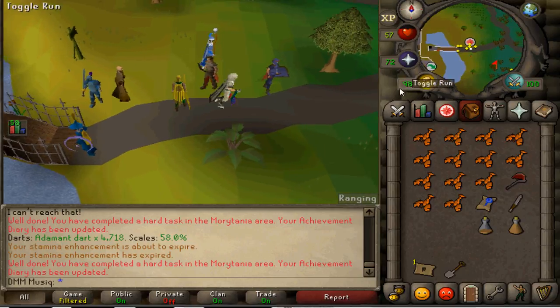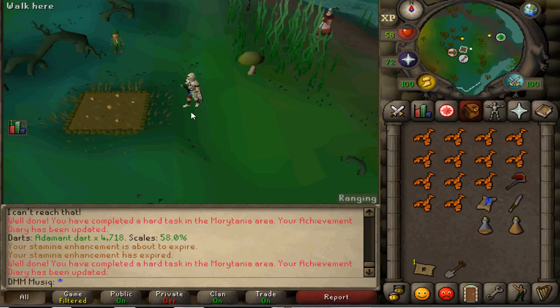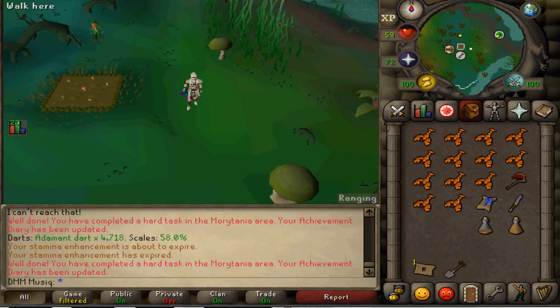Once you've arrived in Paterdomus, check up on your mushrooms and watermelons. When both patches are ready, pick a mushroom and pick a watermelon to complete both tasks. Mushrooms take four hours to fully grow and watermelons on Harmony Island only take 18 minutes. Both have no protection and four farm cycles each, but Super Compost gives two extra lives. Still, the likelihood of them dying is quite high, so check your mushrooms about once every hour and your watermelons on Harmony Island every 20 minutes. If they are diseased, use Plant Cure — available from the Grand Exchange or any farming shop near herb patches.